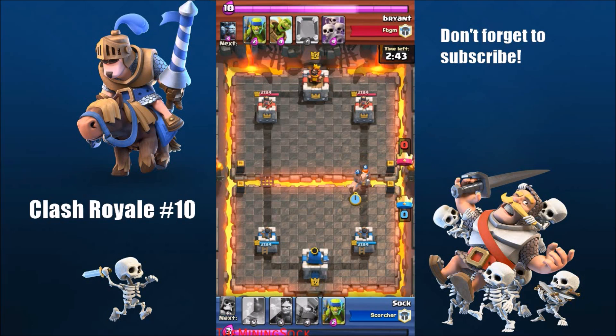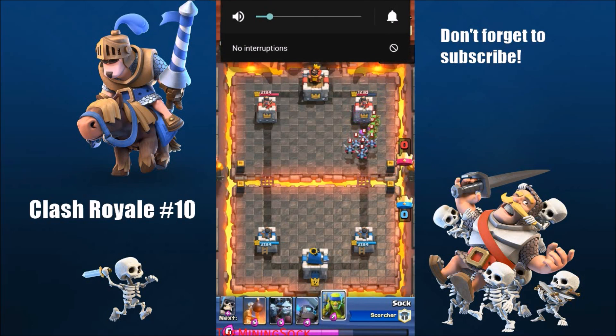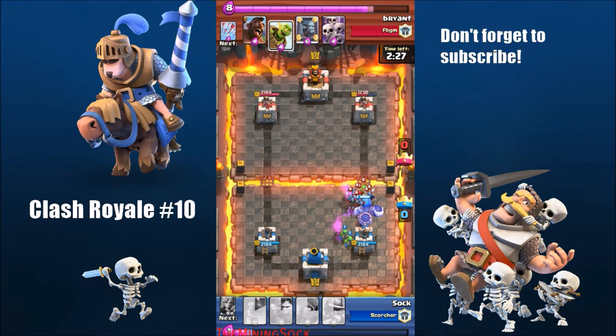I do my usual valkyrie and hog push — I think it's pretty good and I'm getting some damage done. He places a minion horde, which is kind of bad for me because it destroys my stuff, but I counter with my spear goblins.